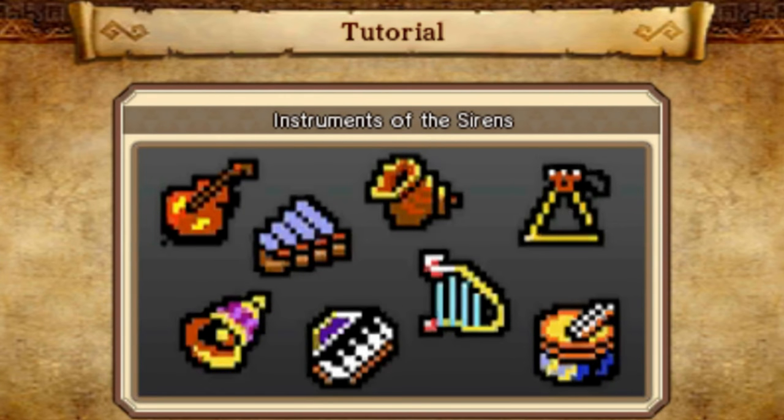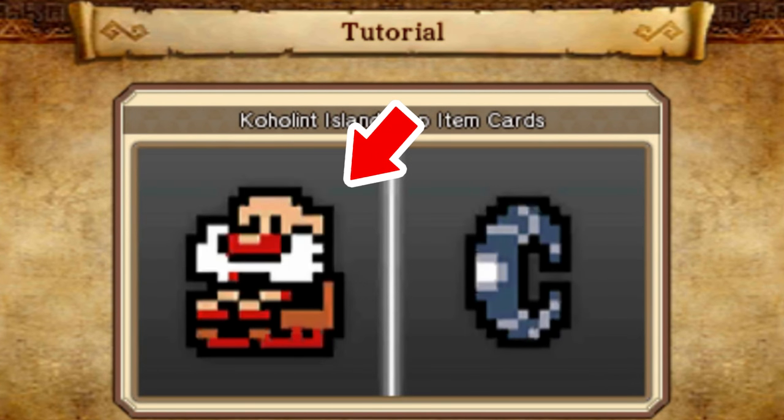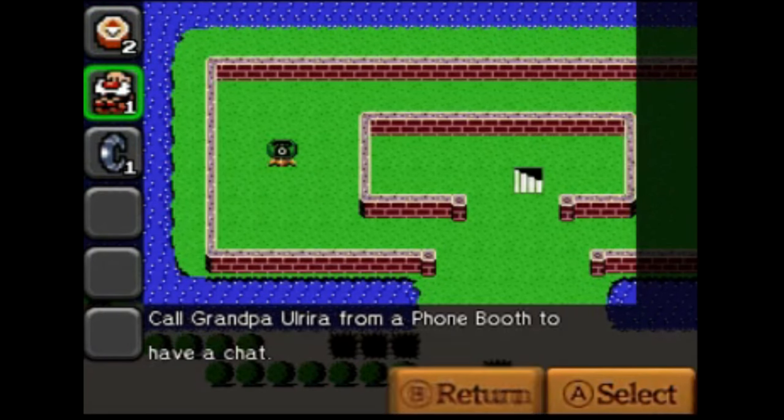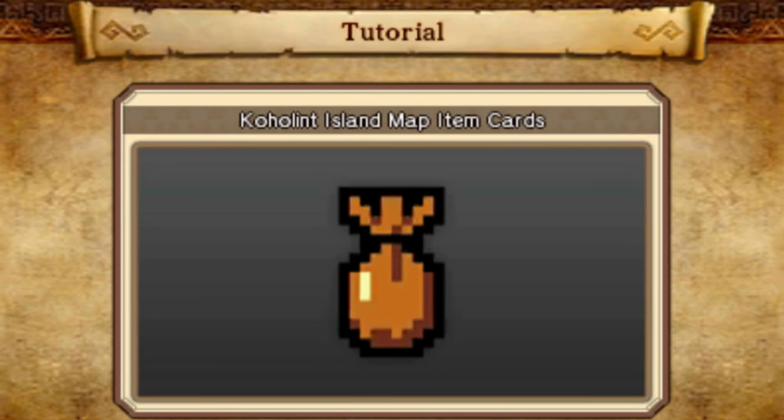Other than these instruments, there are only four other kinds of item cards to be used on this map, making things remarkably simple. You have the compass, which is the same as always. Then there is the Grandpa Ulrira item card, used at phone booths to unlock the prize in that challenge. Then there are the power bracelet item cards, used to lift certain rocks and unlock prizes. And lastly, there is the magic powder, used to light torches and reach some locked-off squares on the map.